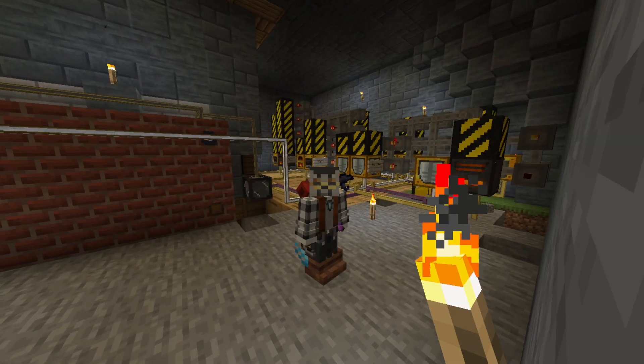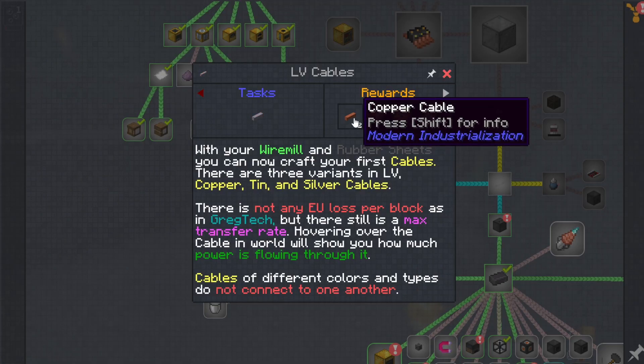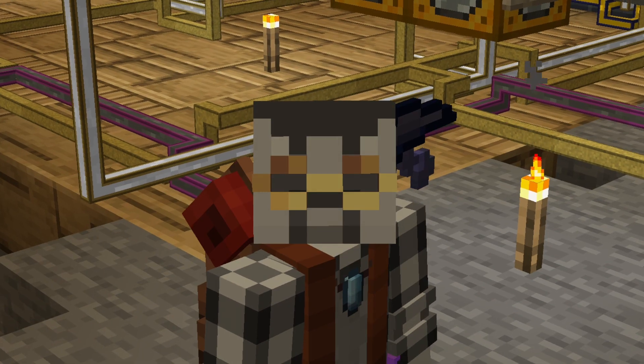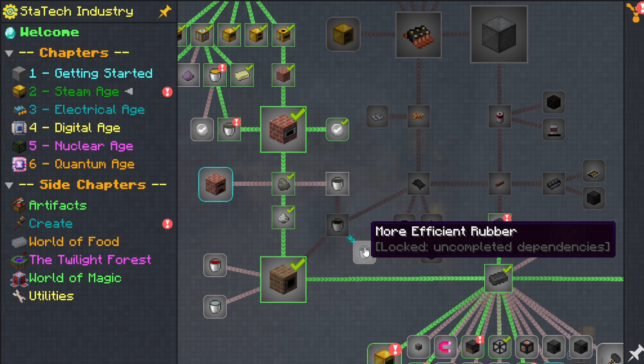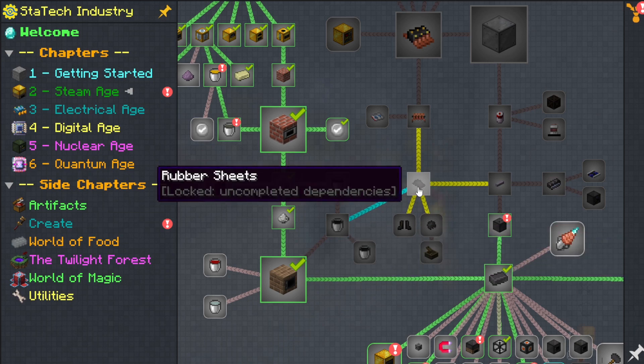We're going to need space in this hall for one of the later steps today. But now that we've got the wire mill, we just need to make some copper cable. The copper cable, however, requires rubber sheets. And down the rabbit hole we go, which starts over here with the raw synthetic oil bucket, which then leads to the synthetic oil bucket, which then leads into making the synthetic rubber bucket, which makes cheaper rubber. And then finally we can make the rubber sheets.